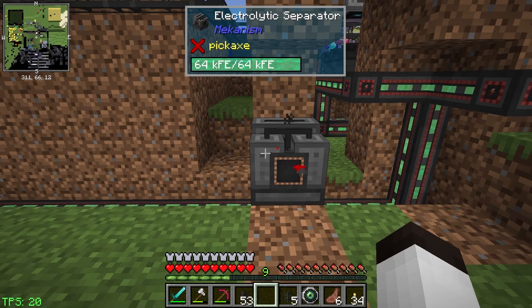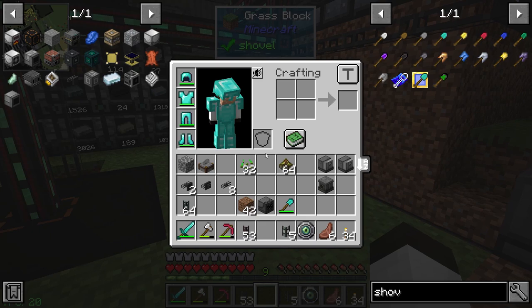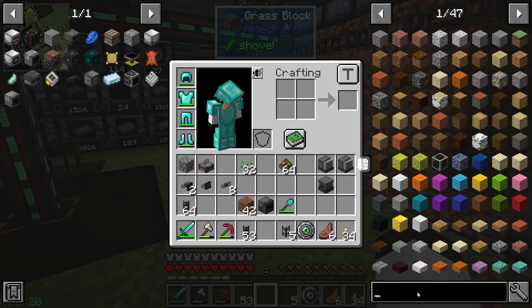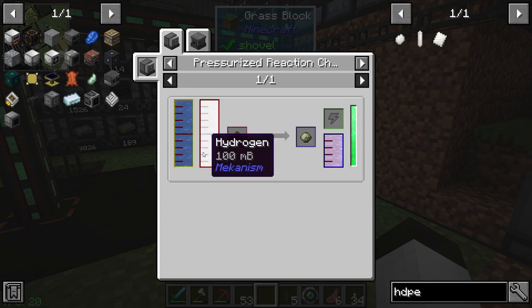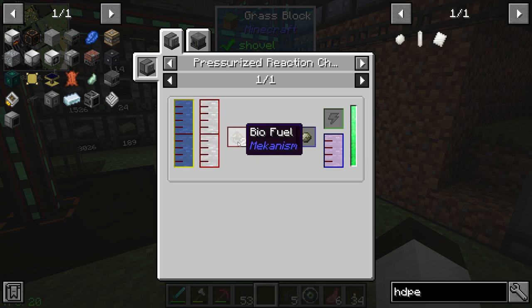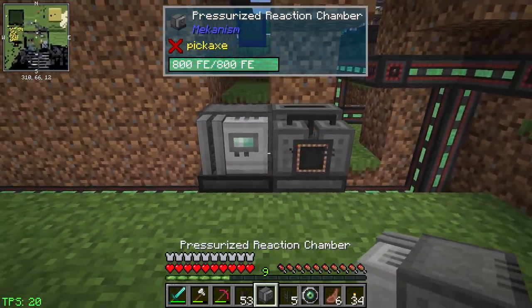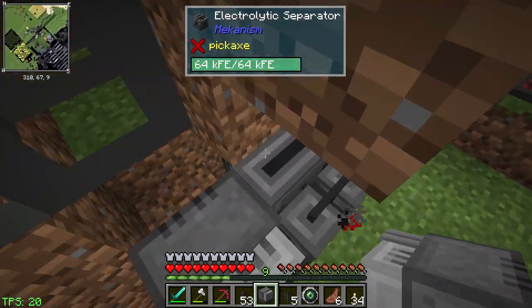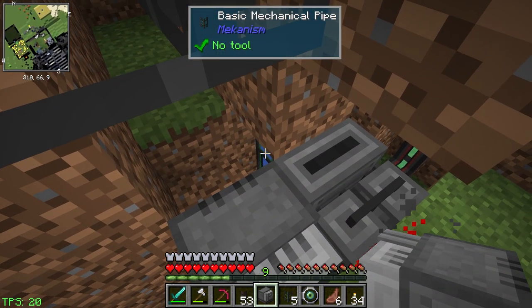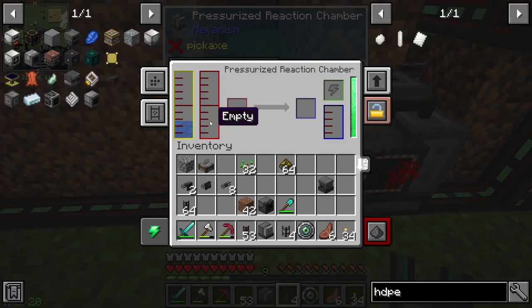Electrolytic separator — mute. It's producing the material that we need: hydrogen and oxygen. Now when we look at the HDPE sheets we're going down the process of getting liquid ethylene — you take water and hydrogen and biofuel in a pressurized reaction chamber. So we're going to put a pressurized reaction chamber down right here and configure it so it gets the materials it needs. We know it needs water, so let's put a water line here — you can see that's filling up the water, that's good.